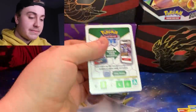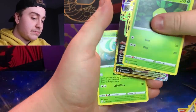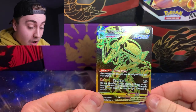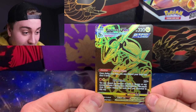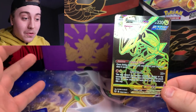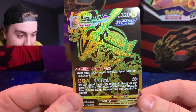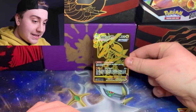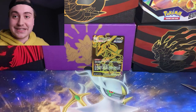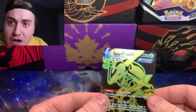Another white code card. The nice thing about these last couple Sword and Shield sets are the Trainer Galleries. So always... oh my god! Oh my god! Speaking of Trainer Galleries — wow! Black and gold Rayquaza VMAX! Oh my... This is crazy! For a convenience store! A convenience store! Look at that card! I'm speechless right now.